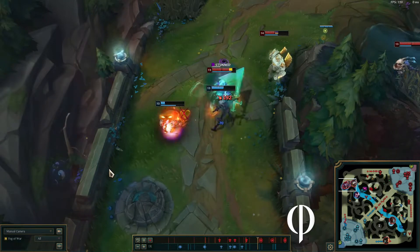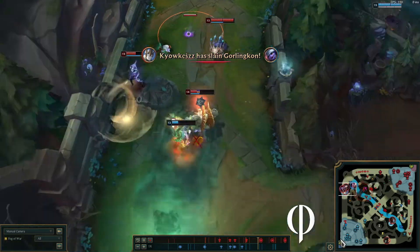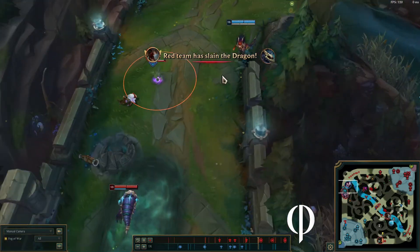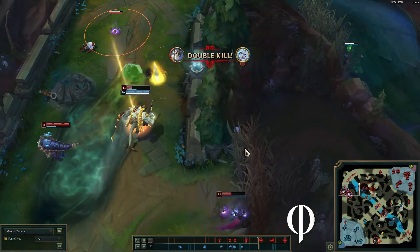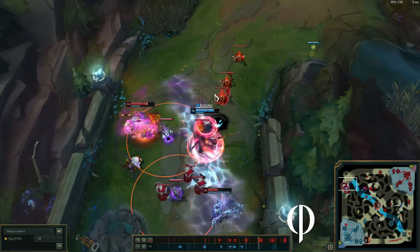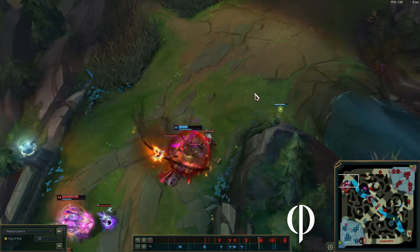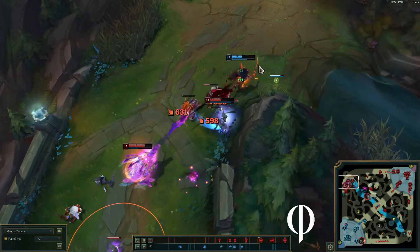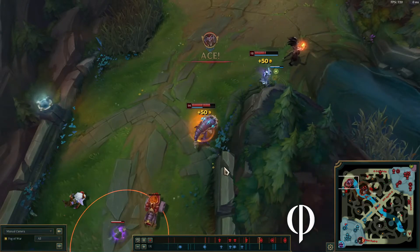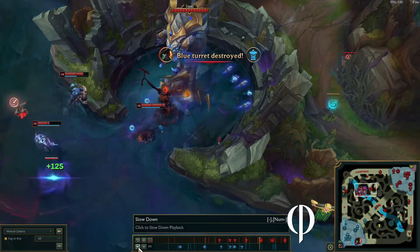I go get those Knight's Vow stats — not expecting that damage to come out. Here comes Yasuo — I exhaust with the slow, push back, wait for him to come forward. He doesn't want to go forward. We go up and get the root — there's nowhere to go but to hell. Then we slowly take this Baron.